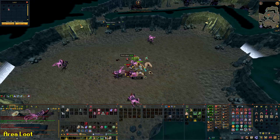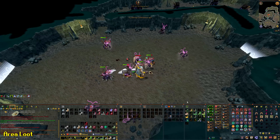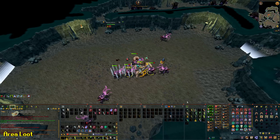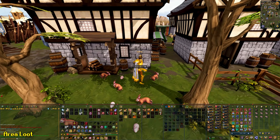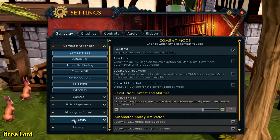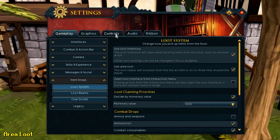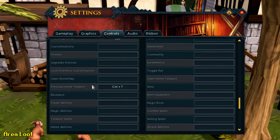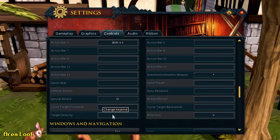One of the best quality of life things in RuneScape 3 is area loot, which lets you check out a bunch of loot on the floor and select whatever you want to pick up, or use spacebar to pick up everything in one go. You can activate area loot by pressing Escape > Gameplay > Item Drops > Loot System > Area Loot and ticking the box. To keybind it, go to the Controls tab and scroll down to find area loot — you can then open it in combat by pressing that keybind. Very very useful.